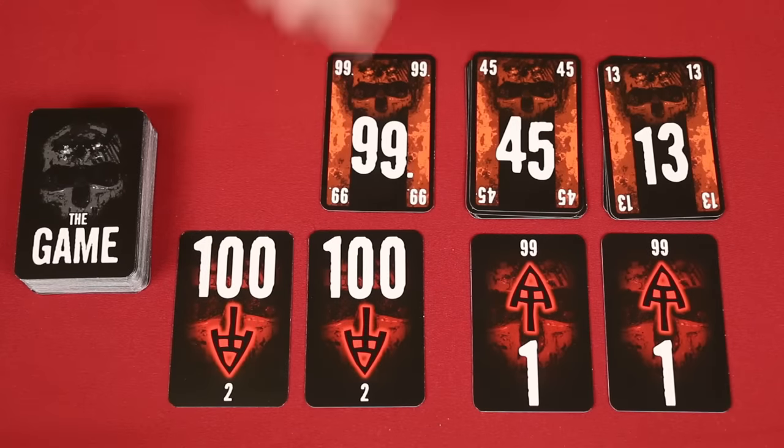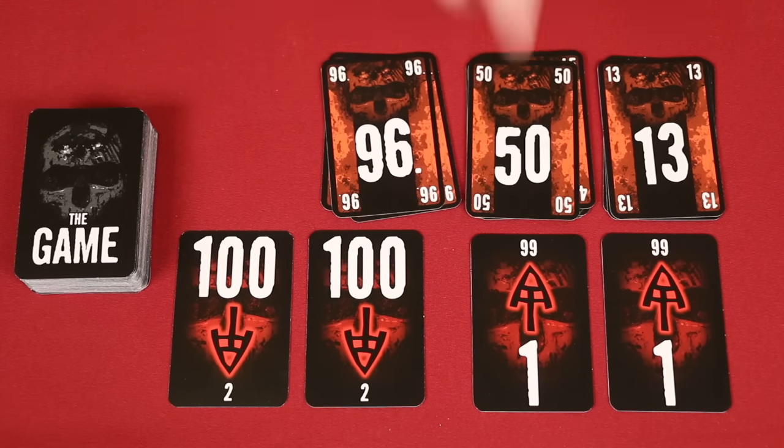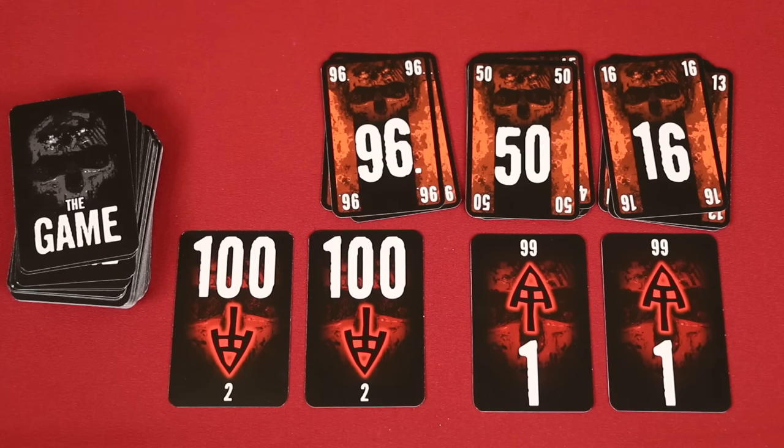Remember, you must play at least two cards on your turn, but you may play more if you wish. When placing, you can lay them all in the same pile or on multiple piles during the same turn. Once you've finished your turn, draw back up to your starting hand size, then the next player takes their turn. Remember, players are never allowed to communicate the exact values of the cards in their hand, but other forms of communication are allowed, such as advising players not to lay cards in a particular row, or avoiding large jumps in another.